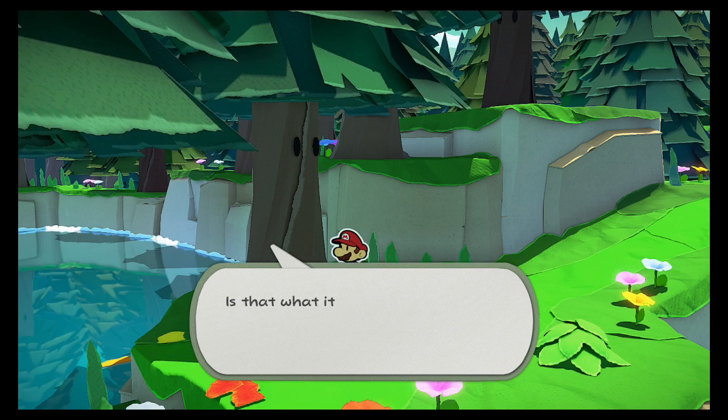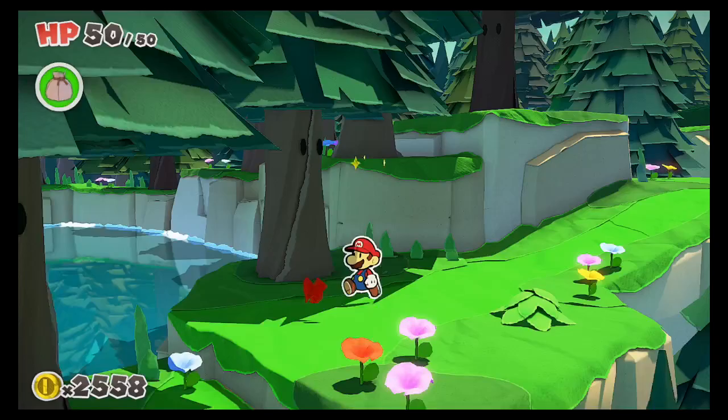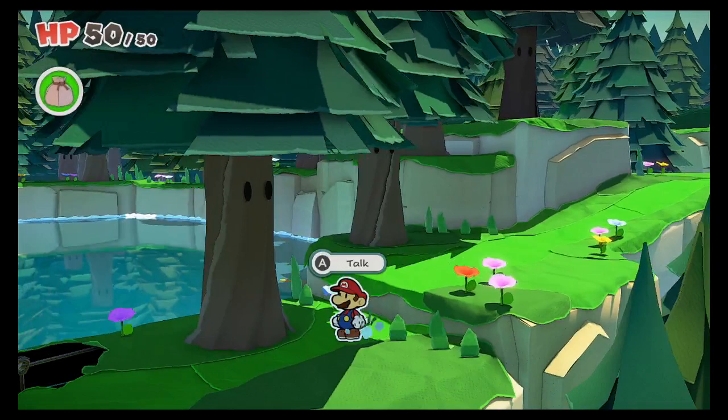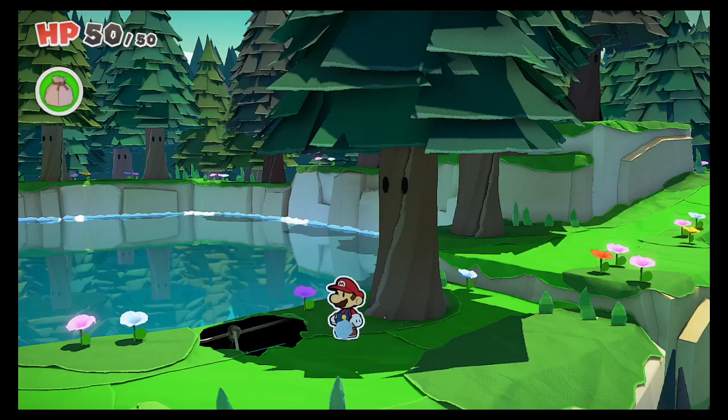I can talk to this tree — it can't believe it had one of those folded things hiding on it. We get some items in return. We're getting a lot of coins very early; I wonder what we'll use them for. Also: if you defeat one of those folded creatures, it turns into confetti, which could really save a lot of trees.